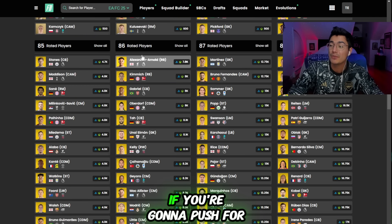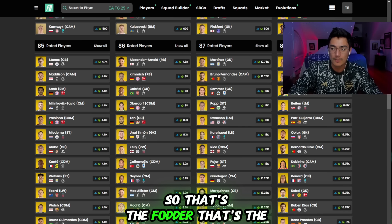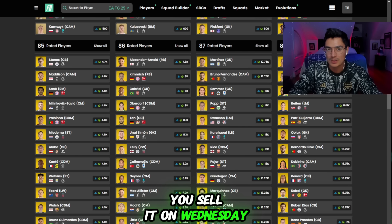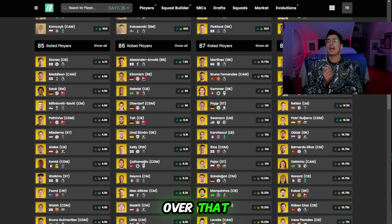Definitely below 8,000 coins. If you're going to push for 87s, try to get them for 12k. That's the fodder situation — those are the prices. Buy the fodder, sell it on Wednesday, as simple as that.